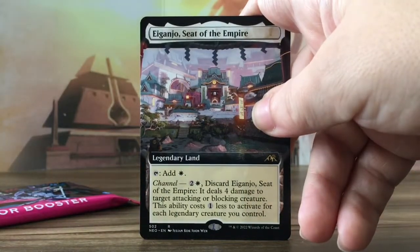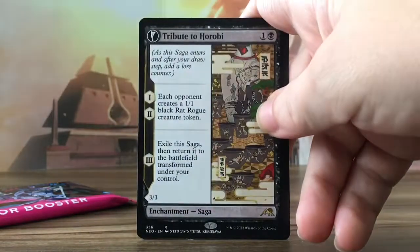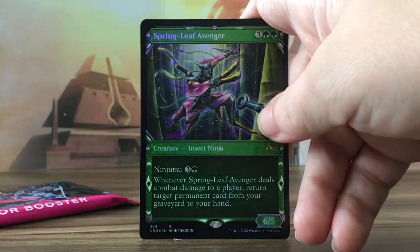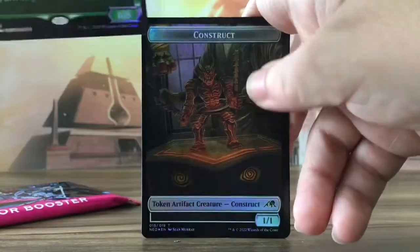Egg Angel, Sea of the Empire — that's nice. Tribute to Horobi, Springleaf Avenger. That's it.